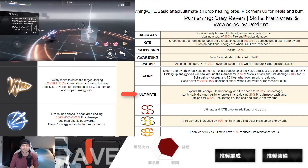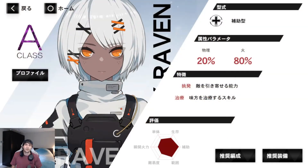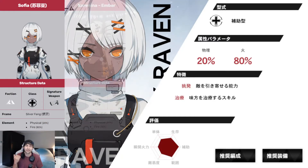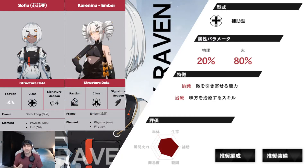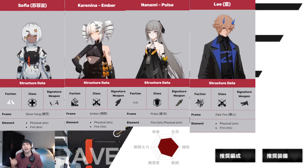For team comps with A-rank Sophia, the best team would obviously be a fire team. With Sophia added to the game, there'll finally be a full team of fire units. A-rank Sophia is the healer, S Carolina is the fire DPS, and S Nanami is the preferred tank. If you don't have S Carolina, you can slot in A-rank Lee, and if you don't have S Nanami, you can use any tank at your disposal and run your fire team like that until you can acquire some S-ranks.